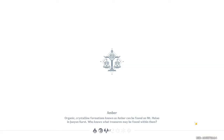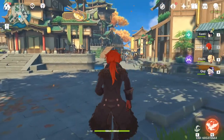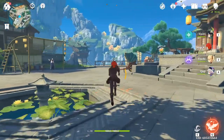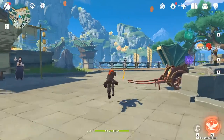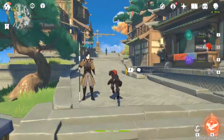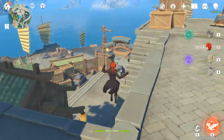It all depends on which wings you want. Personally I want the red one, so I would do the ones in Mondstadt — there's more of an enamel-style one there that's more of a greenish-bluish one, whereas this one is more red. That's why I'm sticking with this one.